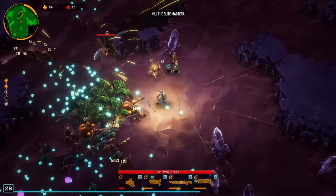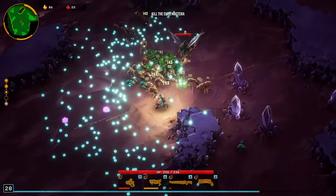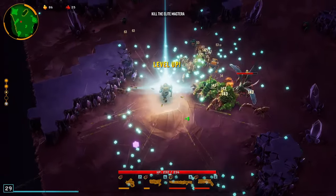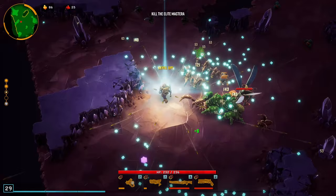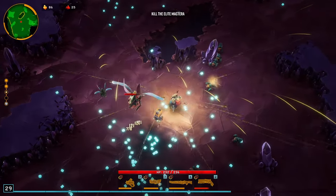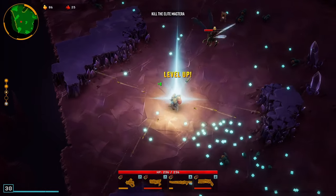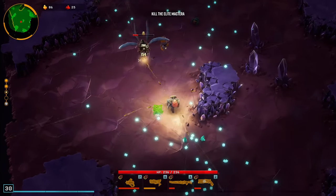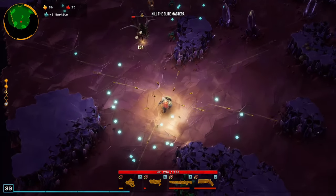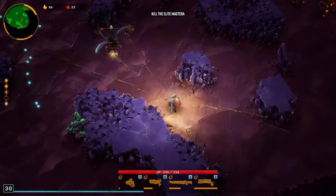Let's see — just need to surround this guy. 15% reload speed. I need some resources — gold, Nitra. Hey you, wanna explode? Thank you.